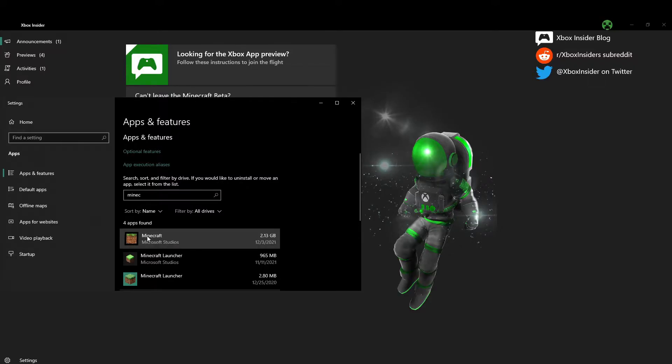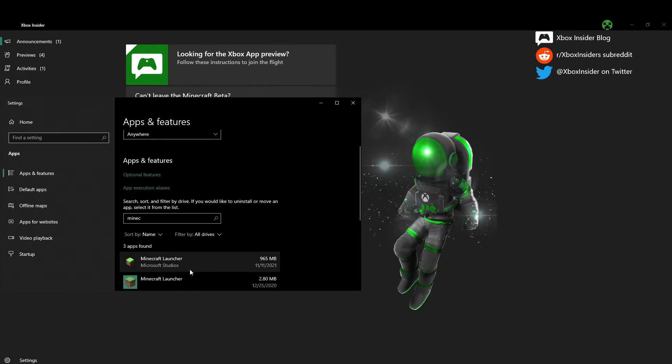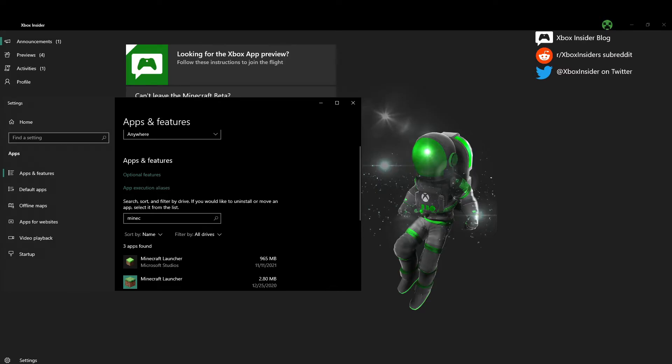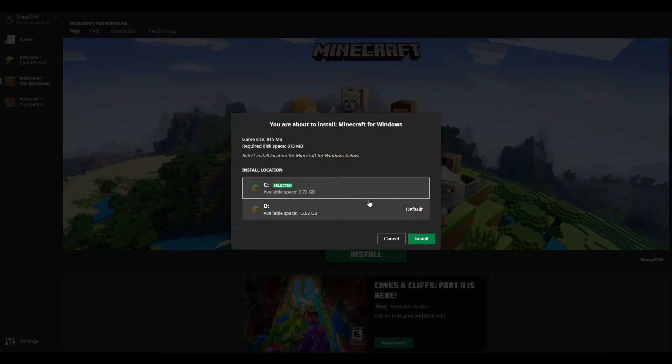Now, what you're simply going to want to do is uninstall this one where it says Minecraft, simply over here by Microsoft Studios — the icon will look like this. So you're just simply going to want to press Uninstall, and then you're going to want to reinstall it. Just simply click on Uninstall, just like that. It may take a little bit, but obviously it will uninstall fully. Now, once you have actually uninstalled it, open up the Minecraft Launcher. Once you're actually inside the Minecraft Launcher, all you have to do is click on Minecraft for Windows. It will show you an Install button, and you just simply press the Install button and it will start installing it. Obviously, select whichever drive that you may be using at the time, and then it will install it for you.